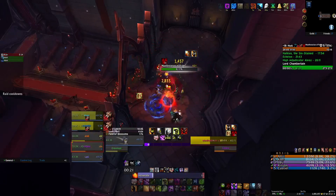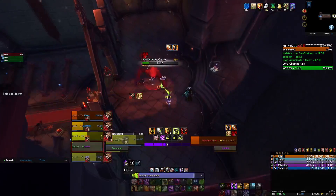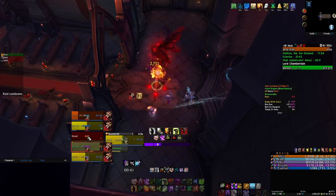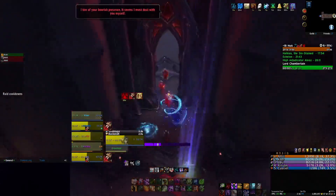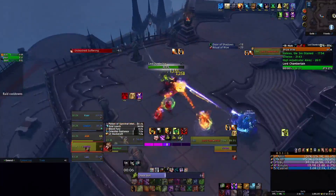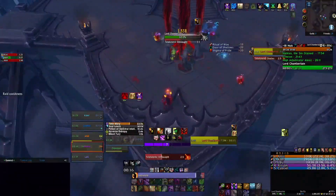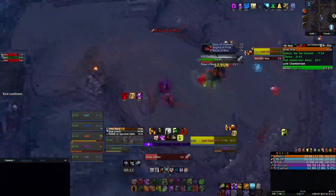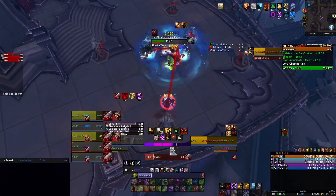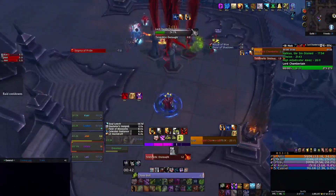I pop my Dark Pact again — saves so much health. It just came off at 14 stacks of the Pride buff. Boomkin goes down here — we're super tight on time, I B-res them and we just go. Pop my pot, Infernal, everything — we're just racing the timer here with about a minute and a half left.